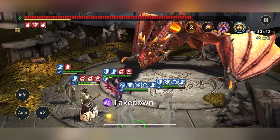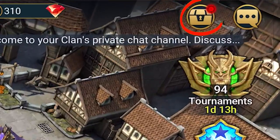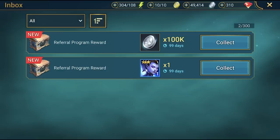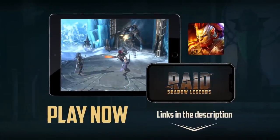As a bonus, new players will also receive 100,000 silver and a very good early support champion called Hexweaver for free. You will find all of these rewards in the inbox for the next 30 days, so better hurry up and redeem them ASAP. A huge shout out to Raid for sponsoring this video — all links can be found in the video description and pinned comment.